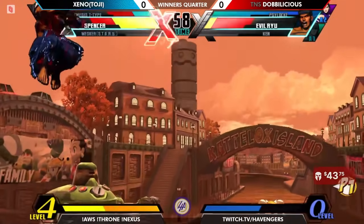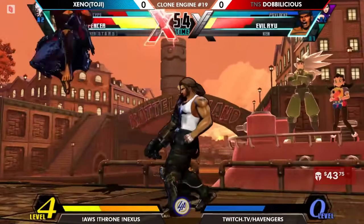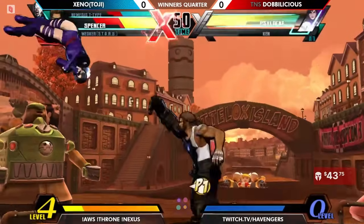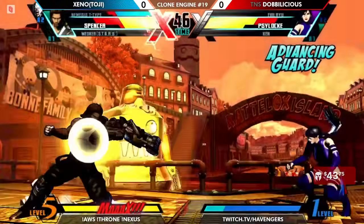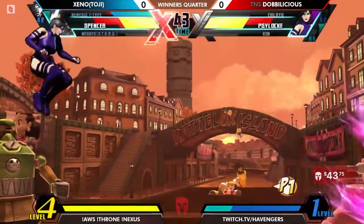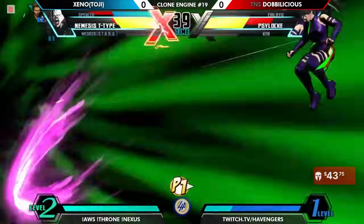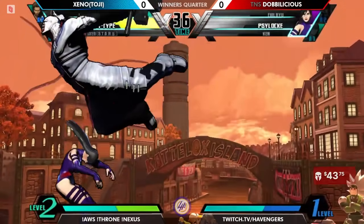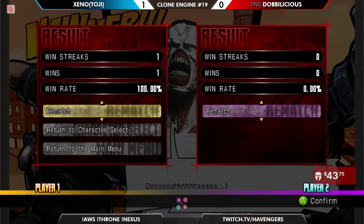Evil Ryu, what you gonna do? You have to fight against an X-Factor team. I don't think this is one of the ones that has a degenerate Spencer THC, but I think if he sees an assist it might be worth blowing up with that plus X-Factor. And you can't just spit in the air near Spencer — that has been the optimal punish when you're that low. This theoretically could kill Psylocke. You have X-Factor, Spencer, and Meter — you just need to touch them.